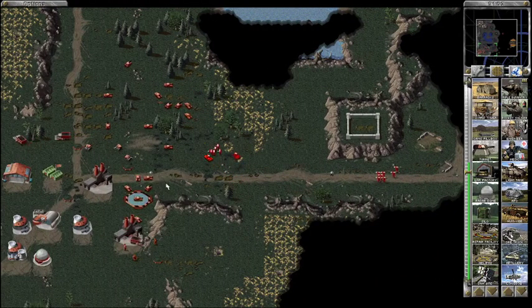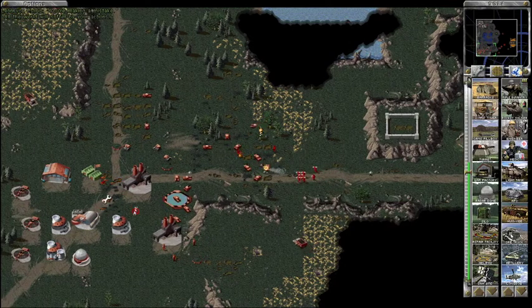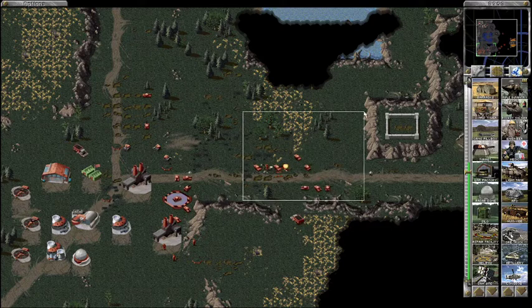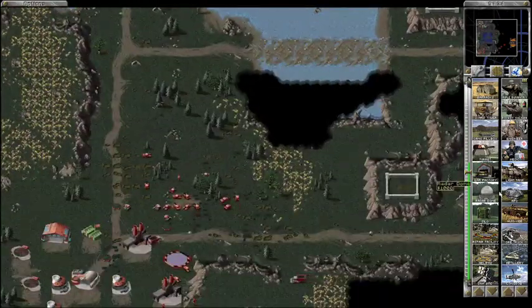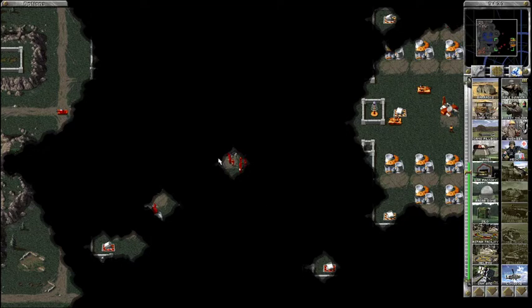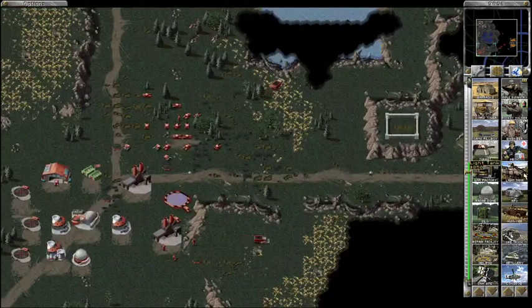I'm going to target somewhere random in the shroud with this airstrike in the hope of triggering the reveal of Leon von Essling's inner base, and hopefully that'll reveal enough shroud that I can target the next airstrike more intelligently. This mission is going pretty smoothly. My ally finished off those Tesla coils, so I'm now going to target that last Tesla coil. With all those Tesla coils destroyed, the way will be clear for my ally to actually attack the northern half of the enemy base.